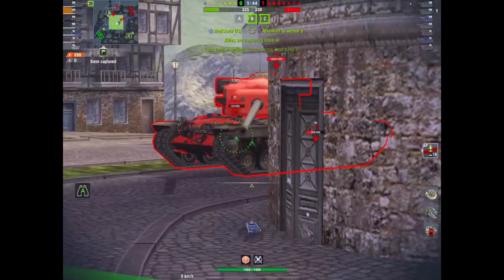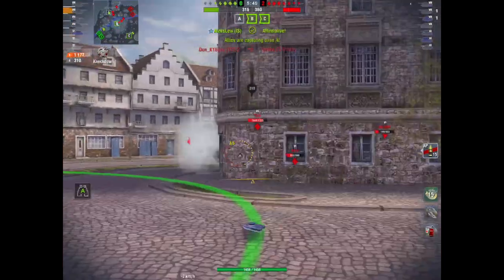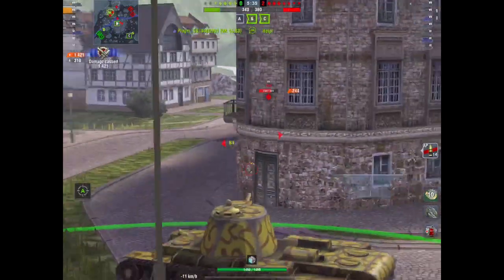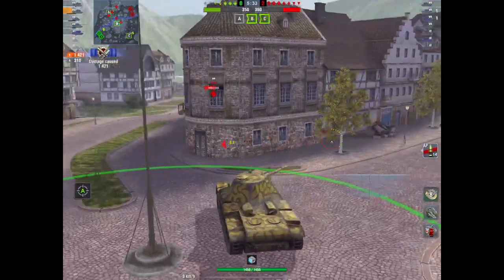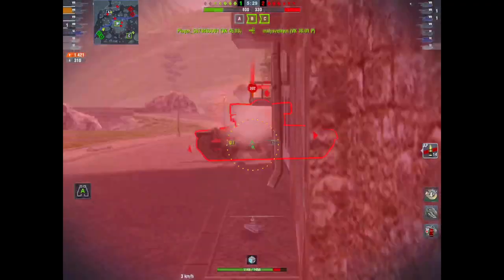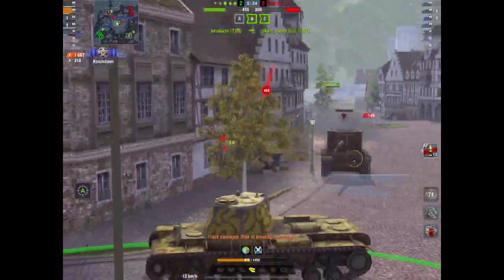Here comes the T29. I do 280 into him, block a 310, so 1,177 damage so far. I smack him in the lower plate again — 244 more, just shy of 1,500. We've only blocked that 310. I overpoke and somebody's coming around the back — but somebody kills them.